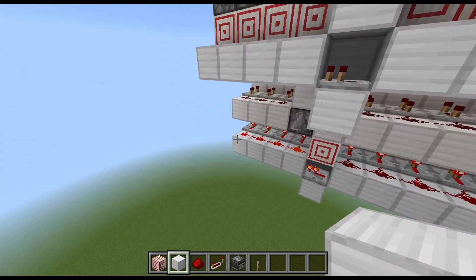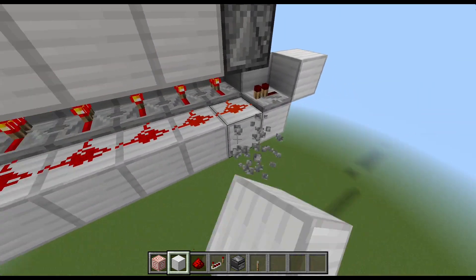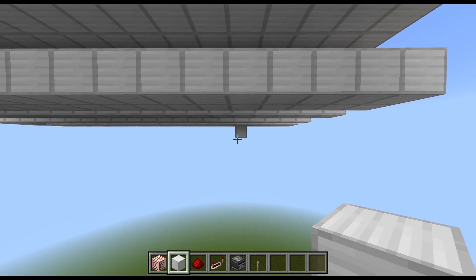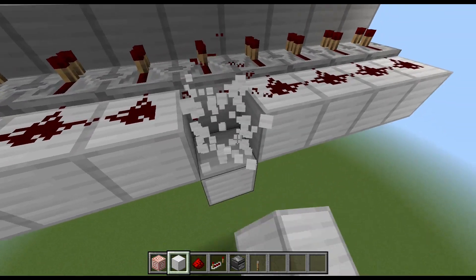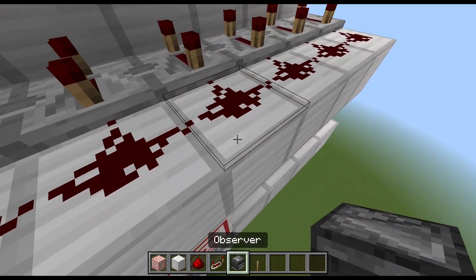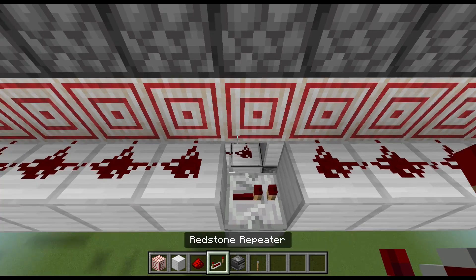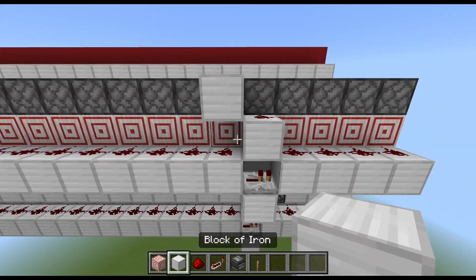At this point you can check for the next module where you're running out of power — in this case that's not an issue. Now we still need to make the same modifications to the other side, which is not overly complicated. Just check that you're in the same module, then lower the block, place the repeater, remove the target block from the top, add the observer and full block, drop this block again, repeater, target block remover, block with wire, block with wire, and then the final cutting block.